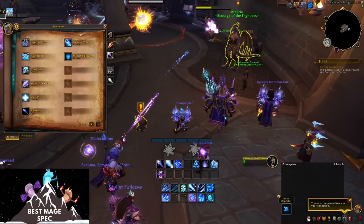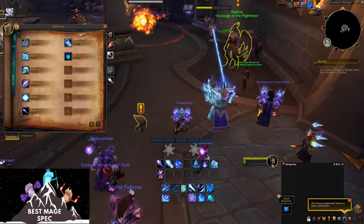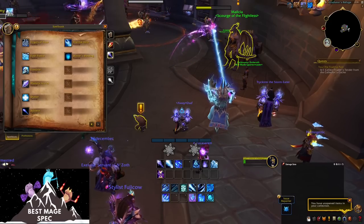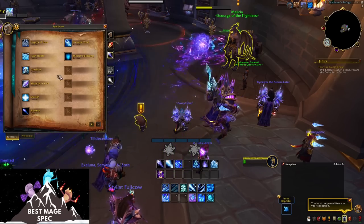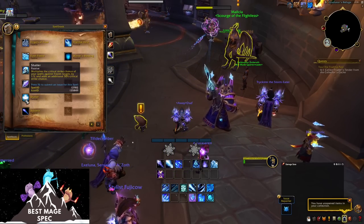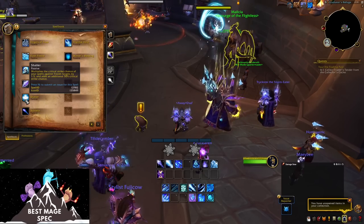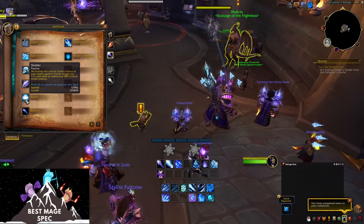I wanted to go over a little bit more of the basics with all the changes coming into 1.5, since there will be some people unfamiliar with them watching the video. The most important thing to know about Frost is Shatter, which multiplies the crit strike chance of your spells against frozen targets by 1.5 and adds an additional 50% crit chance.